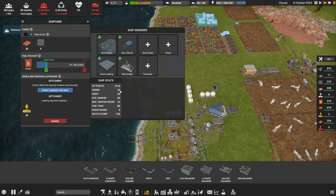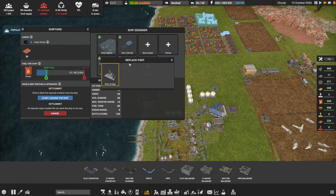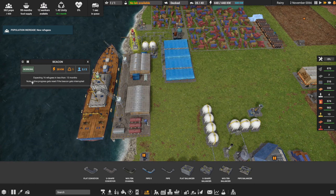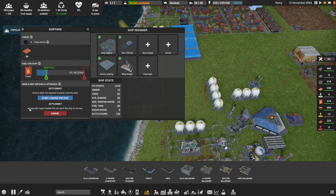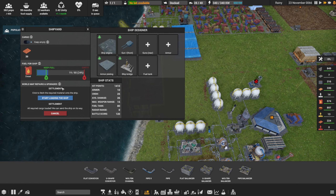Armor 10. Ship engine — is there anything I can do here? Settlement — start loading the ship. All required cargo loaded — we can send the ship on its way. Let's turn off the beacon. That'll save us a couple workers too — we've got enough workers at the moment. All required cargo loaded, we can send the ship on its way. I'm not sure where we're going. I've only got some impure copper — I have no idea where that came from. That's in the shipyard. Start loading the ship, let's just do that.